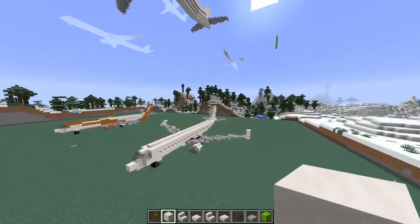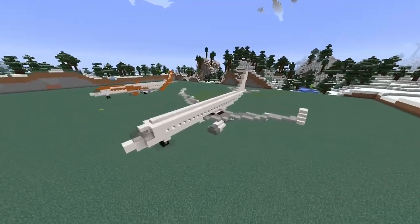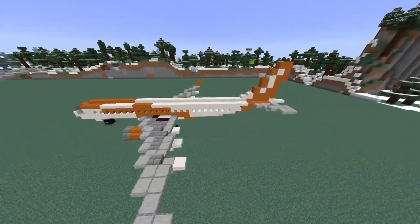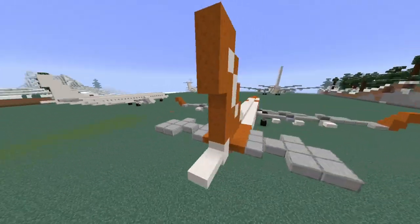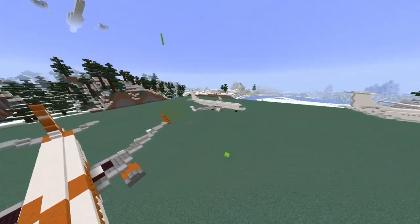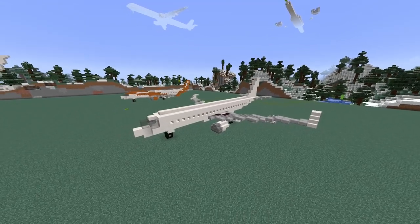And there it is — that is the finished aircraft, the A320. If you want you can add a livery; I added an EasyJet livery over here. You can just paint it yourself or do a different airline of your choosing, or you can just leave it white. I hope this was helpful. Thank you so much for watching, please like and subscribe to my channel, and I'll see you in another video. Bye!